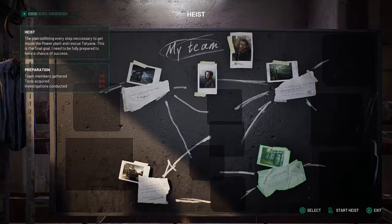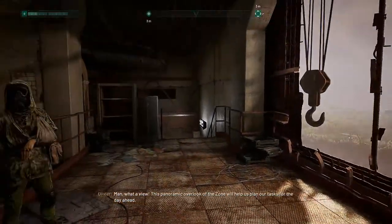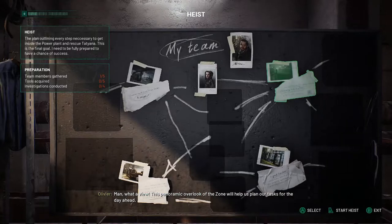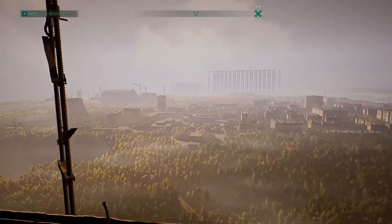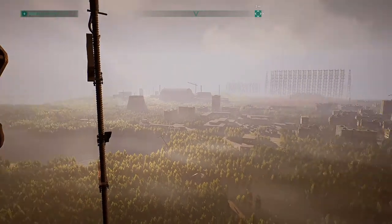At the moment I only have one team member — this guy, Oliver. The game is about you, Ego — that's your name. Your wife has been missing since the nuclear disaster in Chernobyl, which actually happened back in 1986.